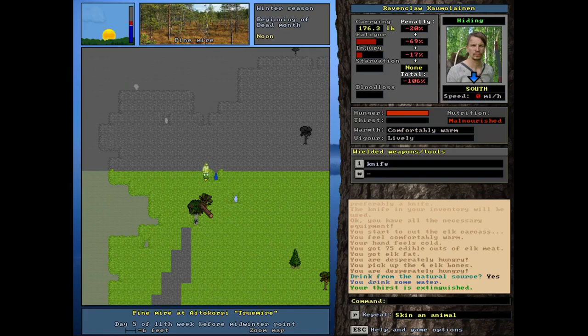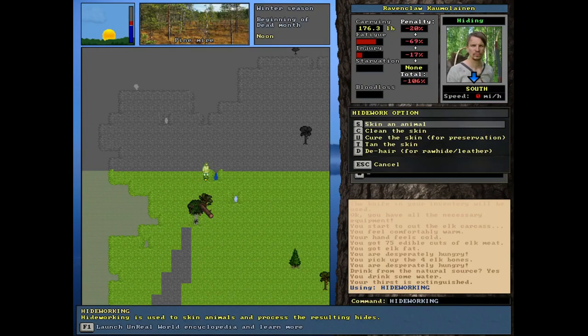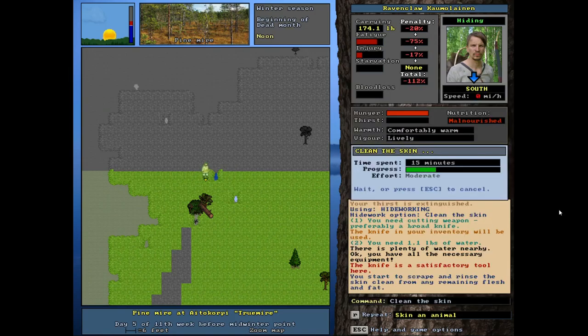Now the skinned carcass is at our feet — let's butcher it. Hit B. We just got 75 edible elk cuts — that's huge. Also the bones, which I'll pick up. Before cooking, I'm going to take a quick drink of water and process the skin first. I'll do these in tandem: get the skin going, then start cooking, because the skin takes time between each step. Going back to skills with S, H for hide working — now we need to clean the skin. It's fresh off the animal's body. Cleaning it requires selecting the skin; it tells us we need 1.1 pounds of water, which is one of the steps we need to be next to water to do.